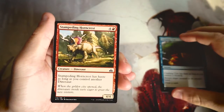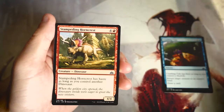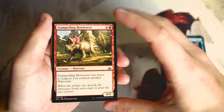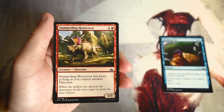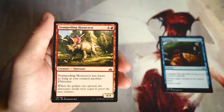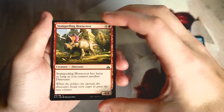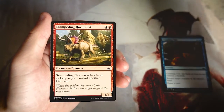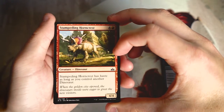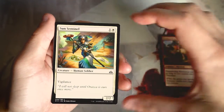Stampeding Horncrest is a 4/4 for four and a red with haste as long as you control another dinosaur. This whole set was based on tribal synergies — dinosaurs, merfolk, vampires. Dinosaurs in draft were extraordinarily powerful. There was green-red big stompy, or Boros dinosaur aggro, and you could combine them into Naya. This is a fine five-drop, a little under par at 4/4, but it does have haste if you control another dinosaur. I don't like this card too much.